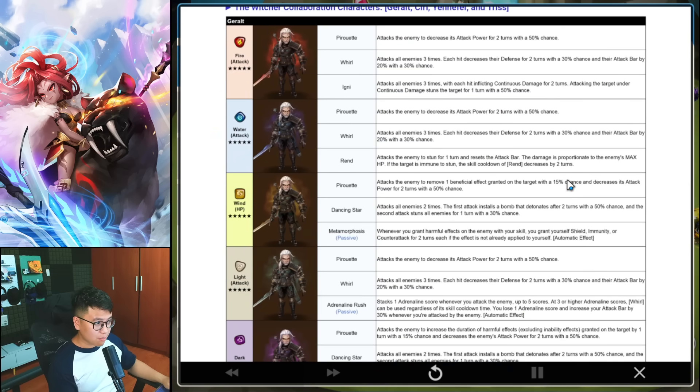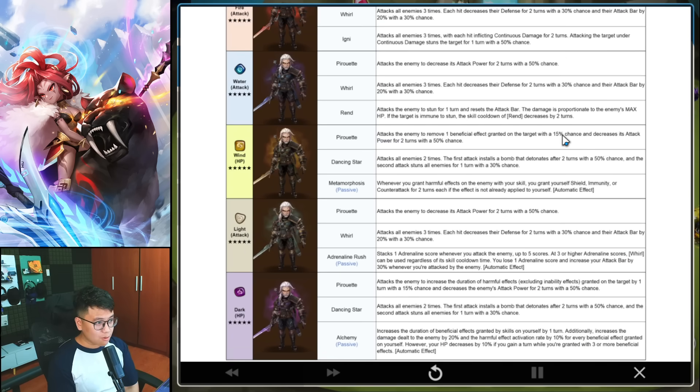Water Geralt — we saw that before. I think the Water one wants to be a PvE unit; hopefully it's going to do good damage, but nothing too crazy. The Wind Geralt's Skill 1 is different: attack the enemy to remove one buff granted on the target with a 15% chance — very small, I wouldn't rely on that. And it decreases the target's attack power.